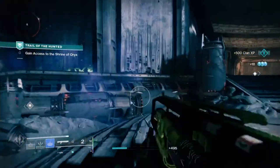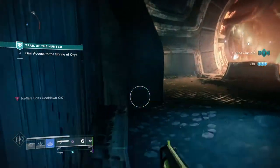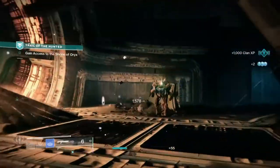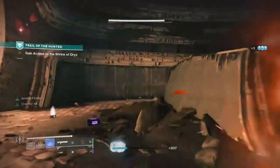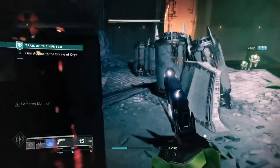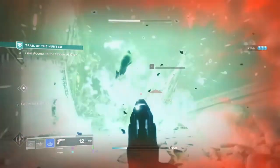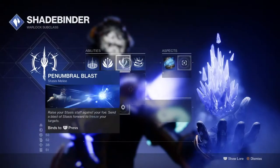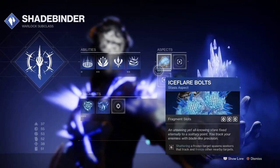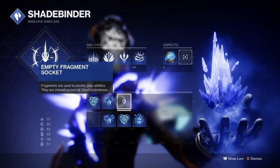We're going to be utilising some new perks from our shotgun, and most importantly, we're going to add in some Charge with Light mods to enhance our sidearm damage by a lot. For the subclass, we're going to be using the Shadebinder subclass with Ice Flare Bolts and utilising the Whisper of Fissures fragment to enhance our Stasis destructive capabilities.